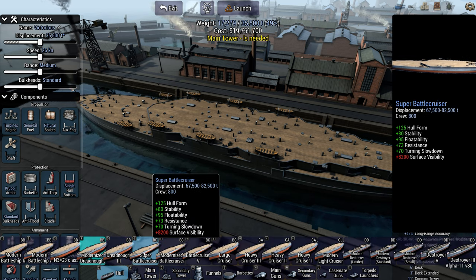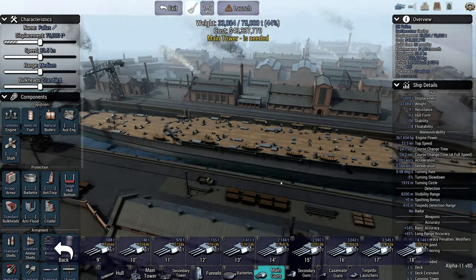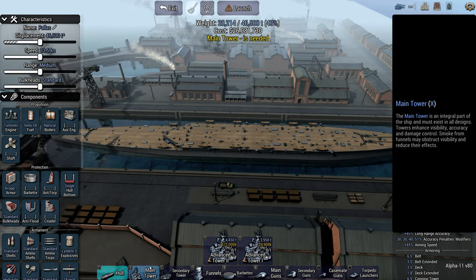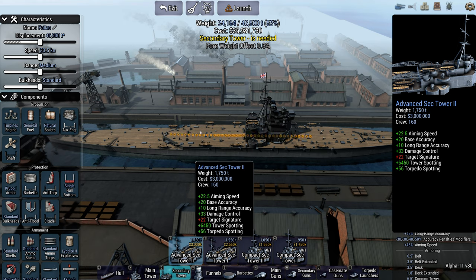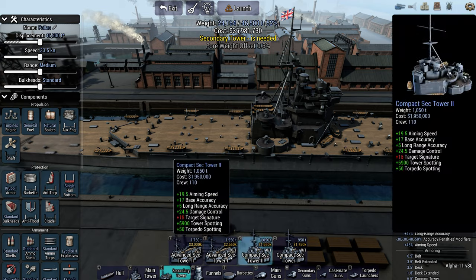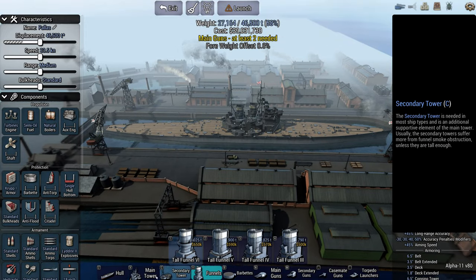We also have the new Super Battlecruiser, which I was mildly disappointed to see only fits 18-inch guns — so you can't do truly insane things like 20-inch battlecruisers. Maybe they'll add surprises with a super battlecruiser too. The modernized Battlecruiser — this is the Hood but with new stuff. New secondary towers are available; some of them are huge, like this one which has a spot where you would put a plane, but obviously UAD doesn't have that. You also get this compact one which I'm very interested by, and you can fit funnels on top to get quite a nice compact design.